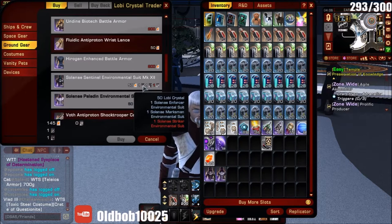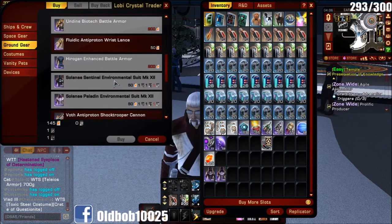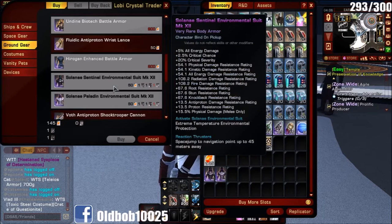You need one Horser, one Marksman, one Striker environmental suit, and also 50 Lobi Crystals to get either the Sentinel or Paladin suit.